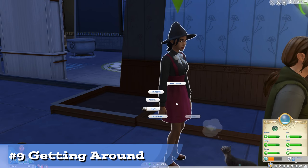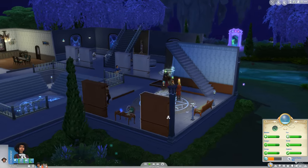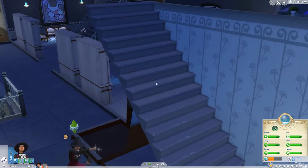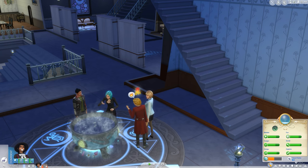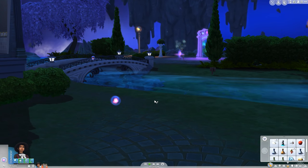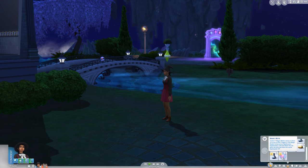If you do things right, you'll eventually only ever walk short distances. You can teleport in one of two ways in Realm of Magic — either with a broom, which is what the novice casters use, or the wonderful Teleportate spell for master casters. Both can be set as your default movement. Brooms don't seem to work indoors, but teleportation certainly does. What's more, it has no range and doesn't seem to increase charge much, so have at it.